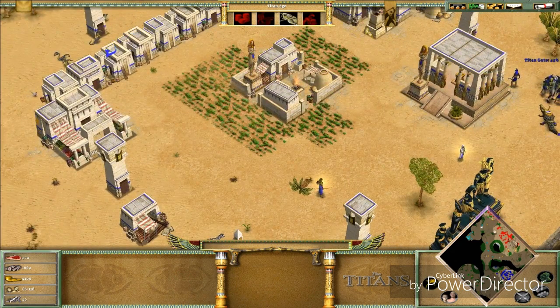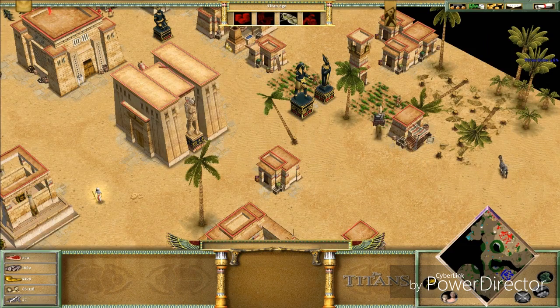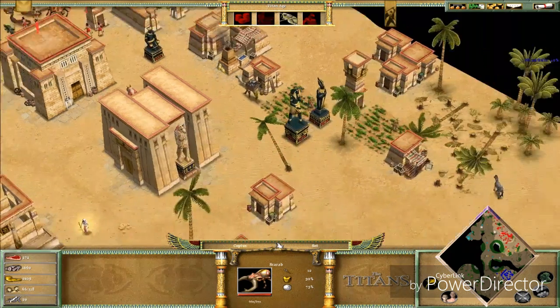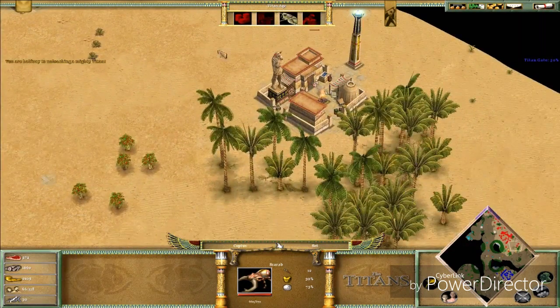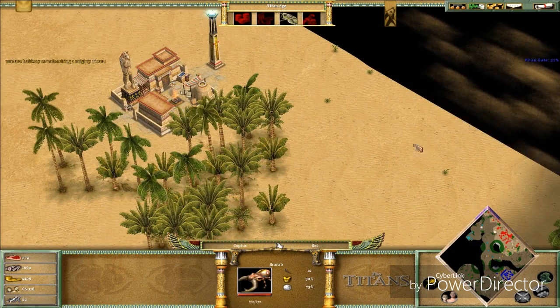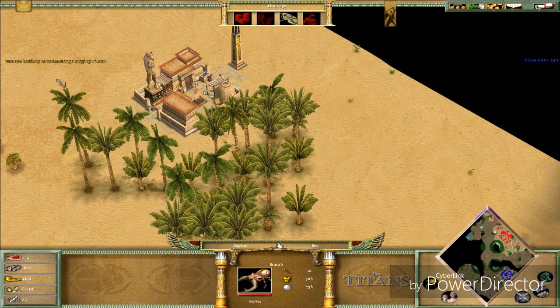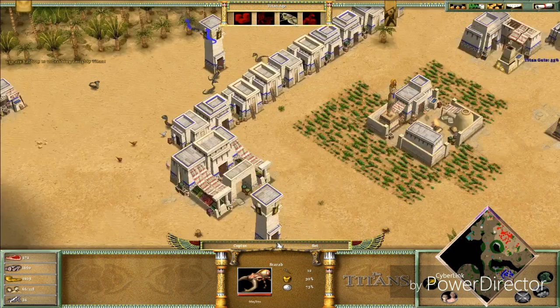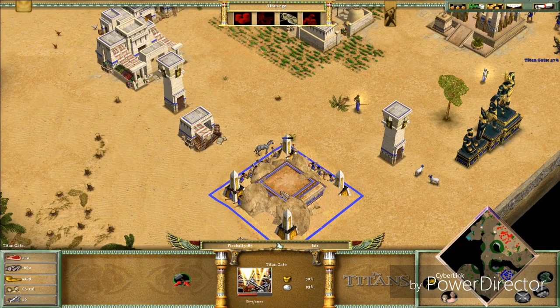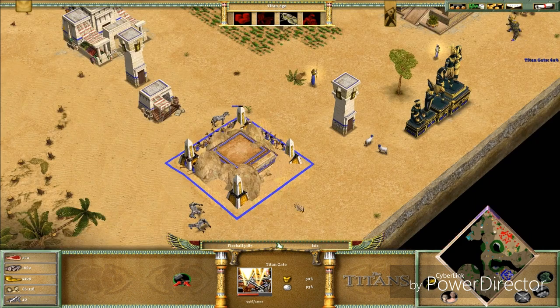Not much else to do now — look, my ally has a Scarab! He's halfway to unleashing a mighty titan as well. In the story, titans are not exactly your friends — but I don't want to spoil everything.